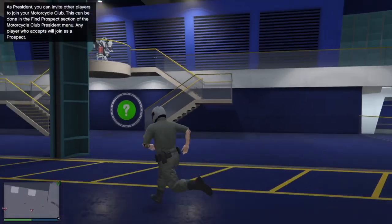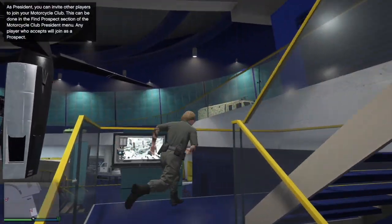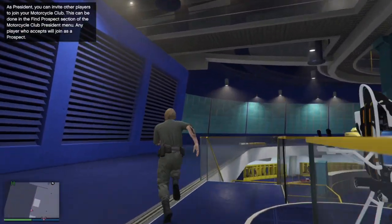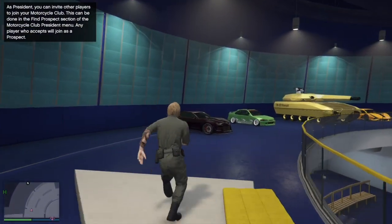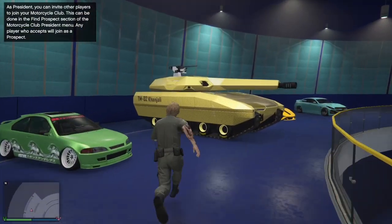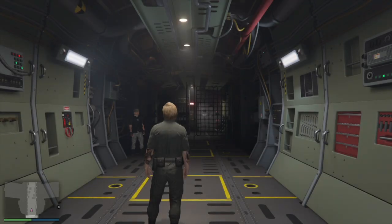Press circle and then accept the alert. Once you guys have now done that, you're going to make your way back to the car that you are duplicating. You're going to enter back inside of your Avenger, and what should happen is when you enter back inside of your Avenger, you won't actually have the car.